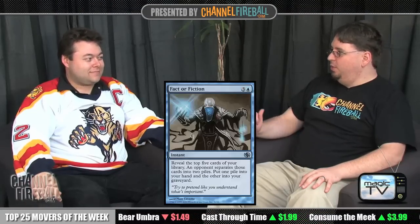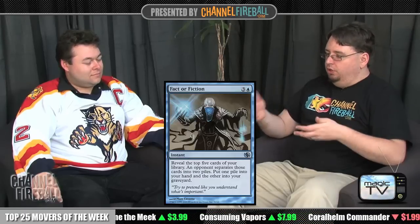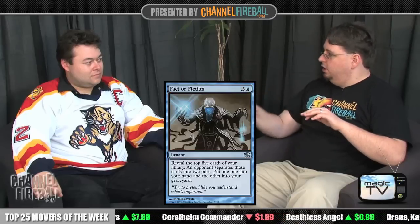Fact or Fiction — which is not so much a skill-intensive card to play with, as it is to play against. The reason it was so good is that you just cast it and no matter what, you're probably fine. But when you're sitting across from someone casting Fact or Fiction, you have to divide the piles carefully. The good rule of thumb is you want to put the best cards in the smaller pile and the worst cards in the bigger pile, but you don't want to combine them.